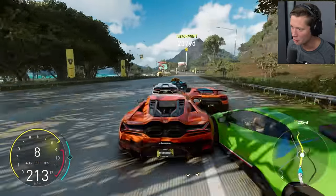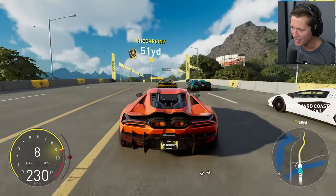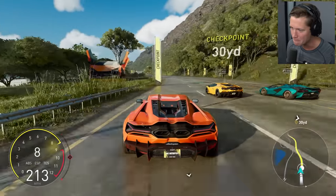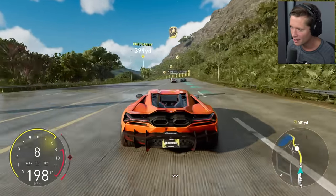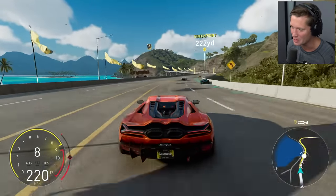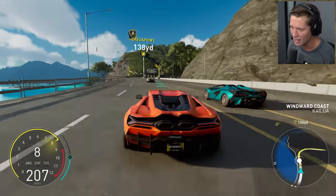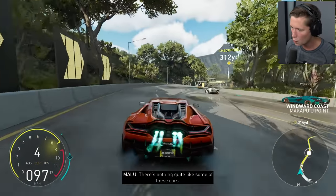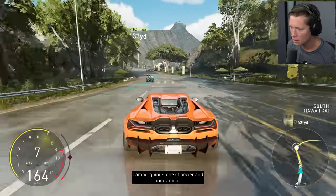We couldn't quite find a hole but we've got nitrous. Just a skittles bag full of raging bulls flying up the Hawaiian highway. I hope there's a photo mode. Every quarter we come around the jagged mountains and blue waters. I haven't been to Hawaii since — there's nothing quite like some of these cars. It's like a speedway drift — the story of Lamborghini, one of power and innovation.